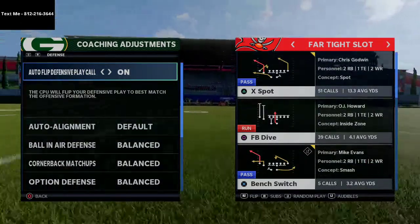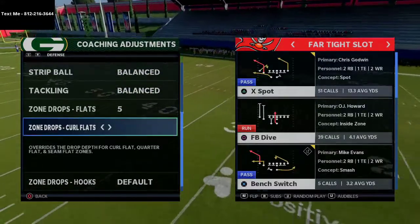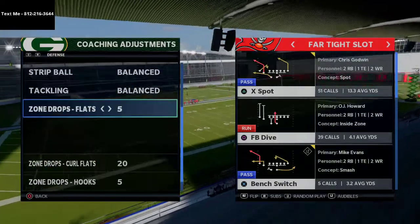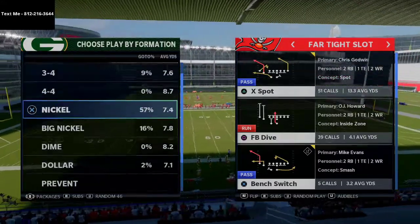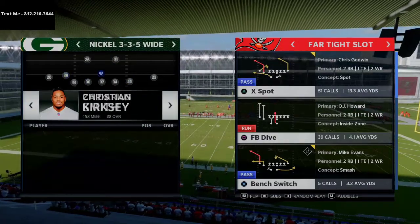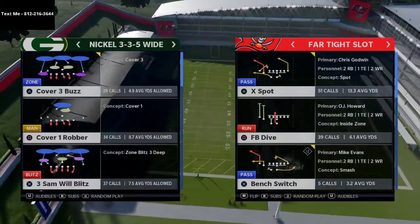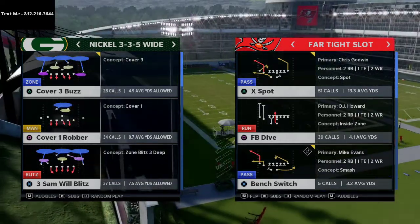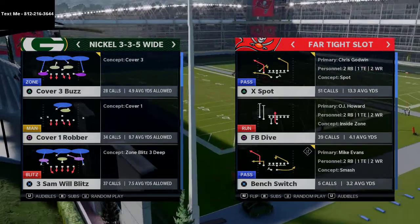A lot of people in Madden 21 are going to put their zone drops in a basic format — flats at 5, curl flats at 20, and hook curls at 5 yards. So let's say you're facing America's defense, which we had a very strong hand in building — the nickel 335 wide. I break this defense down in my 46 defensive eBook, which I released back in August and has stood the test of time this season.